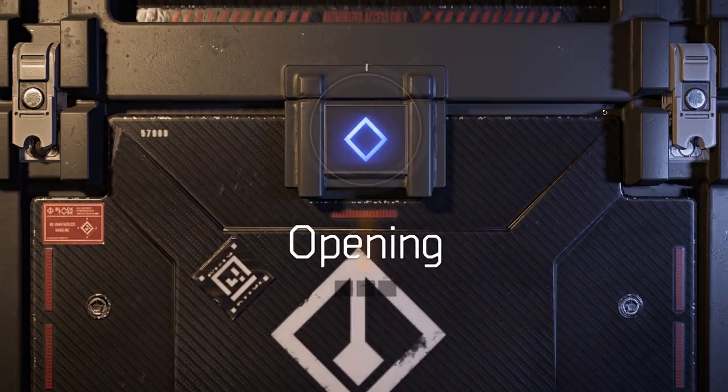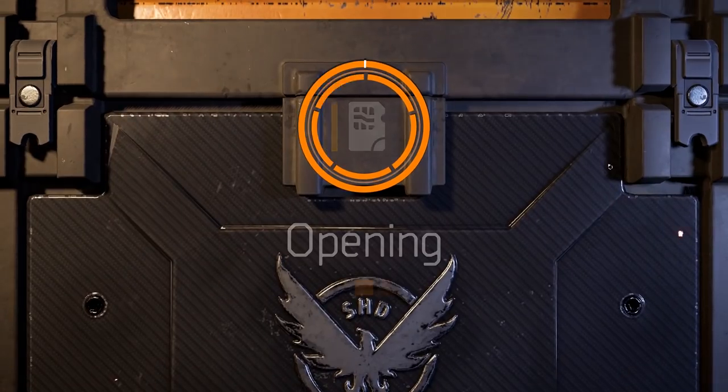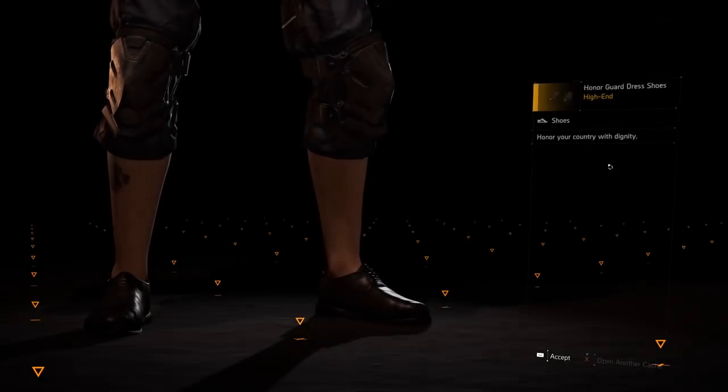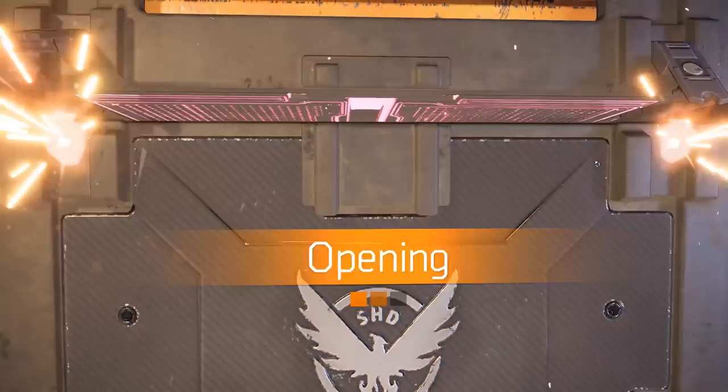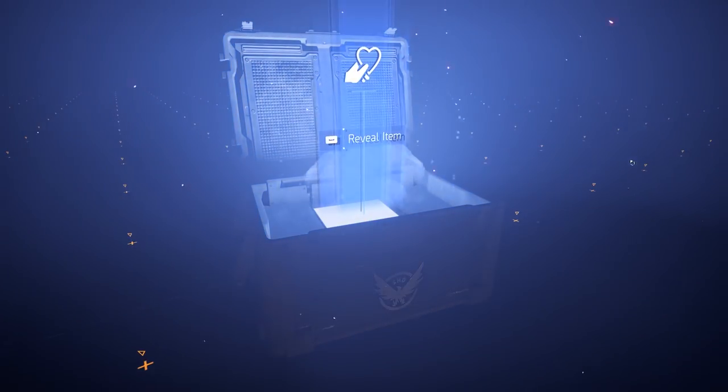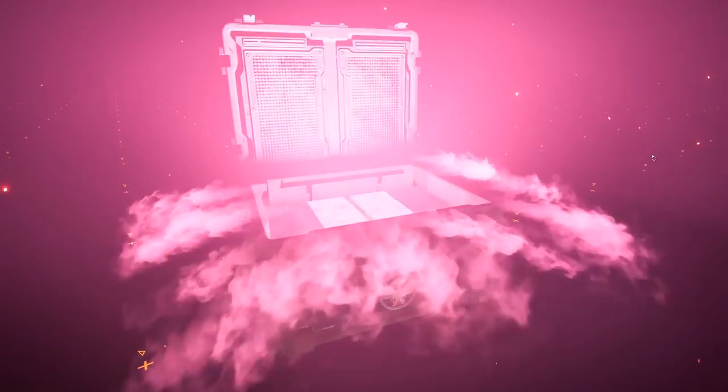Please note that this is a limited time event only. After a month, the Outcast Worker Wear, the True Sons Patrol outfit, and the Hyena Street Wear will all disappear, including the Black Tusk Combat Uniform. So you have to get as many keys as possible.